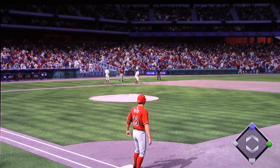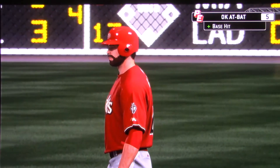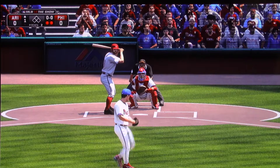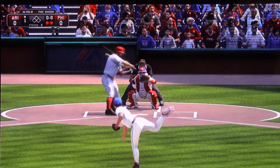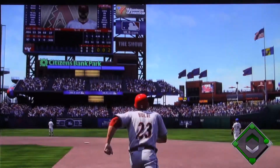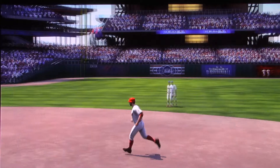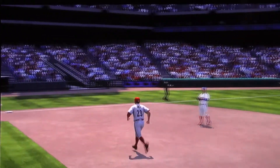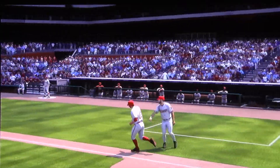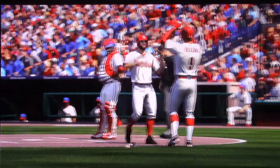The runner holds at second, so they're at first and second now with nobody out. When you're on a hot streak like this guy's been on, everything. Now he goes the other way with a fastball and he got a lot of it — high and deep to left center field — and on the first pitch he sees, it's a home run. A solo shot here to left center field, number 14 on the season, and the Diamondbacks strike first. It's one to nothing.